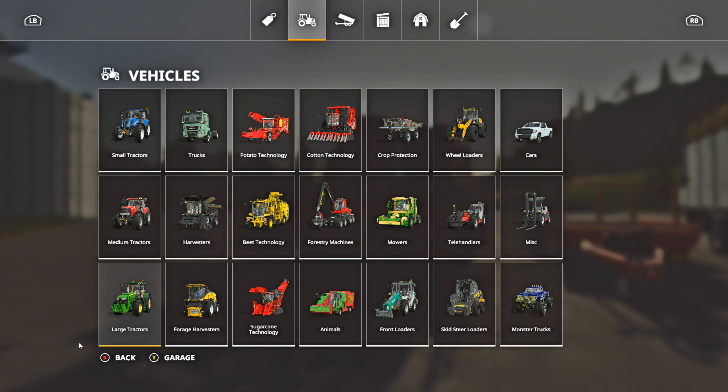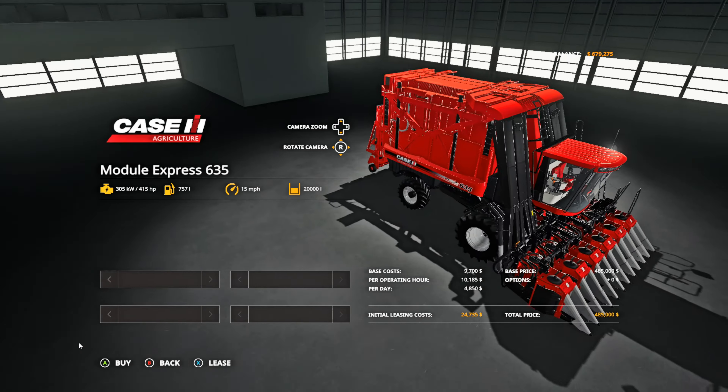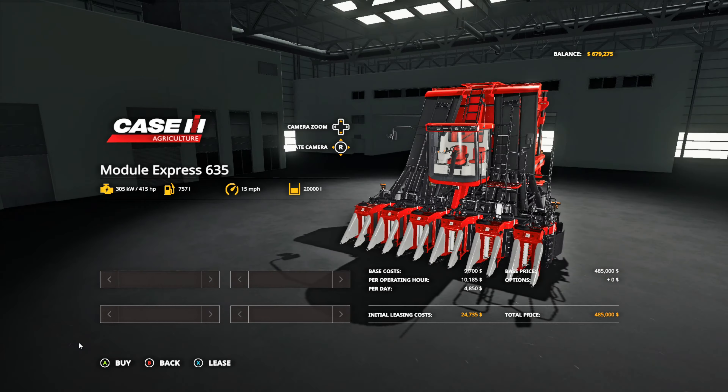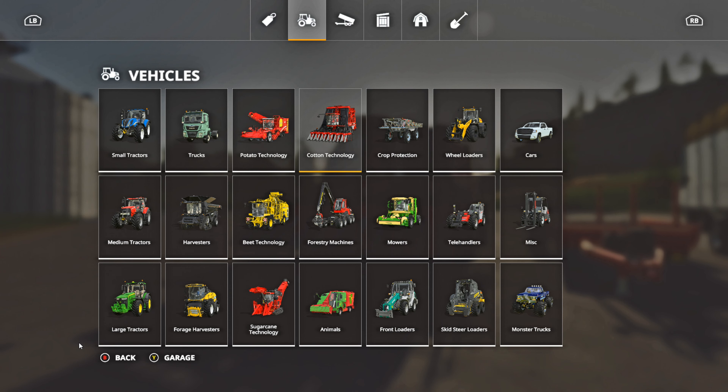After that you're going to need a cotton harvester. For base game, go into the store, go to Vehicles, and go over to Cotton Technology — this is the only base game cotton harvester in the game. There is also the John Deere DLC cotton harvester, but for this tutorial I'm only using base game equipment. It is pretty pricey — $485,000. If you need extra money, I have a tutorial linked in the video that shows you how to make money and become a millionaire in FS19 within seconds.